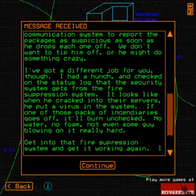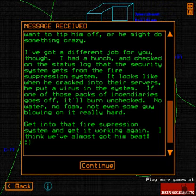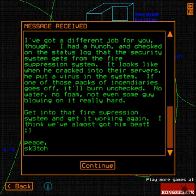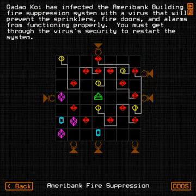We don't want to tip him off or he might do something crazy. I've got a different job for you, though. I had a hunch to check the status log on the security systems from the fire system — it looks like he cracked into the servers and put the fire system out of commission in front of those packages. If one of those incendiary packages goes off and burns unchecked — no water, no foam, not even some guy blowing on it really hard — get into the fire system and get it working again. I bet we've almost got him beat. Boss fight.